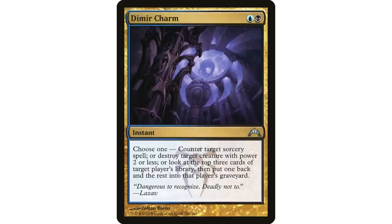Destroy target creature with power two or less is usable — there are a few really powerful commanders with power two or less. The top three cards mode is excellent: in graveyard strategies, you look at the top three, keep the one card you really want in hand, and put the others in the graveyard rather than just blindly self-milling.